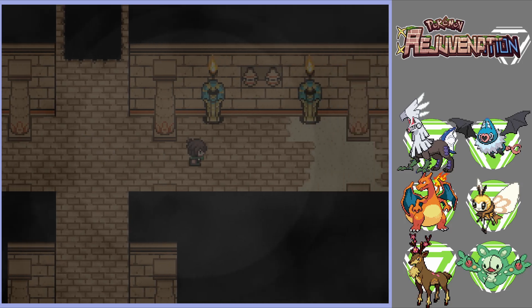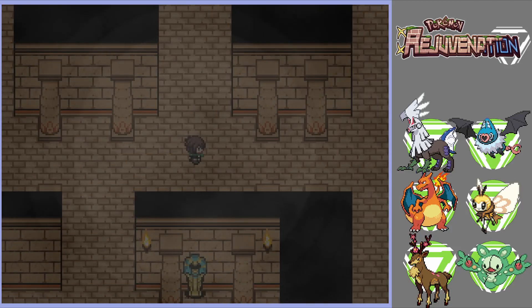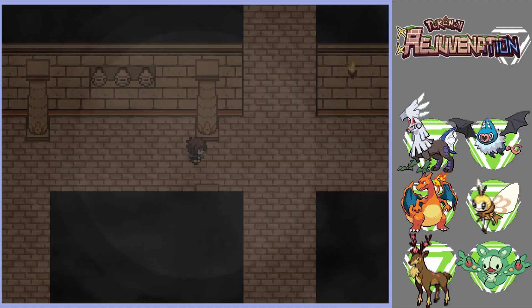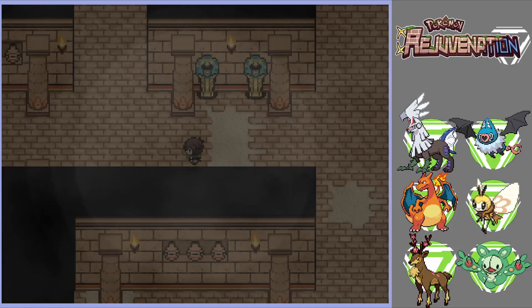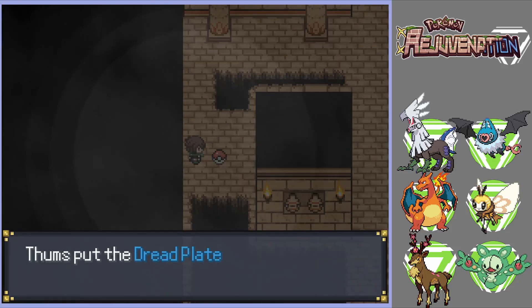I'm going to start with the top right corner. I need my reference map to navigate. There's a lot of relic stuff around — an insect plate here, an icicle plate up here, a free metal plate there, and a dread plate over here.